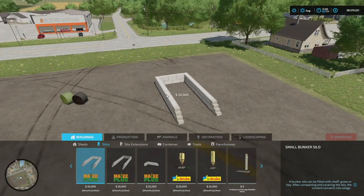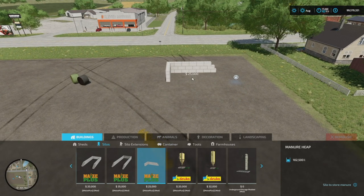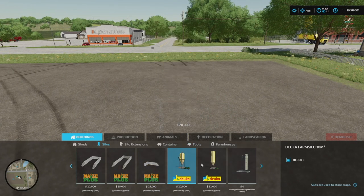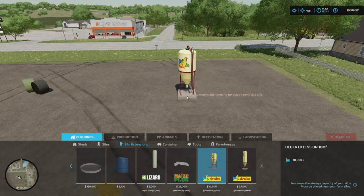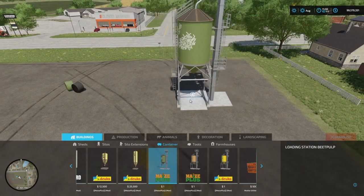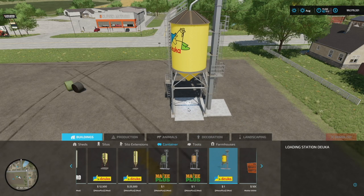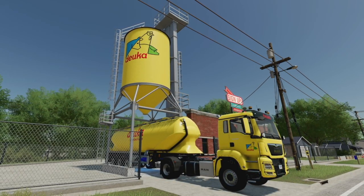There are also some custom silos for Maize Plus: a small bunker silo, a medium bunker silo, and a manure heap. Then there's the Juca Maize Plus farm silo holding 10,000 liters, another holding 20,000 liters, silo extensions, a manure heap extension, and silo extensions for 10,000 and 20,000 liters. Lastly, there's a 10,000 or 20,000 liter buying station, plus the Maize Plus station — a loading station for beet pulp, brewer's grain, or Duca products.